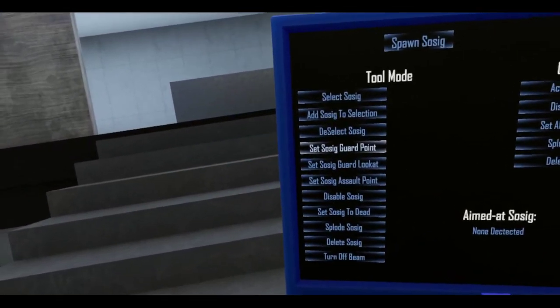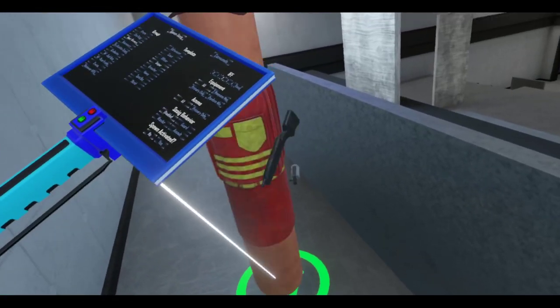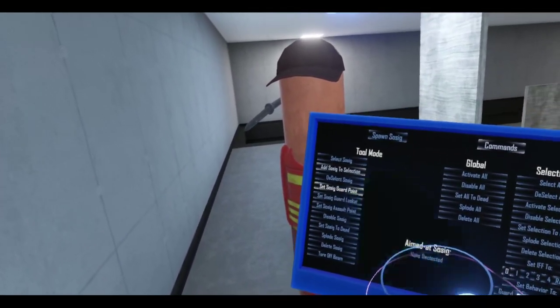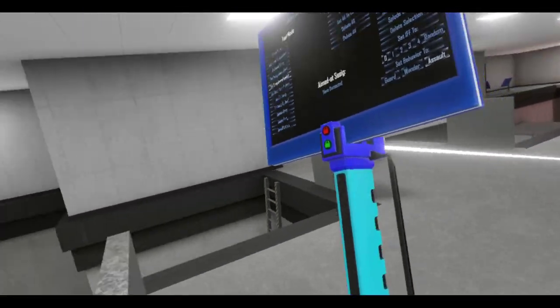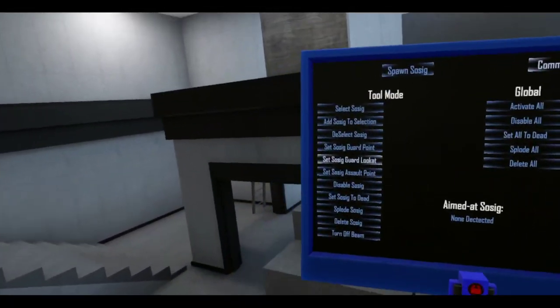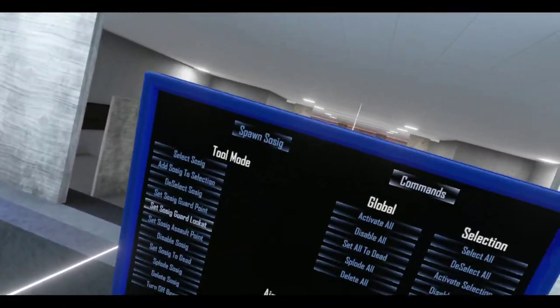I'm going to get some scouts. Let's add these to the selection. And then I'm going to tell them — sausage guard point — over here. Got some going to the guard point. And what's set sausage guard look at? Maybe if I spawn a sniper — select all here, let me just try to spawn a sniper. Put you there. Add sausage selection. And then set sausage guard look at to over here — maybe he'll just stay in this position but look at that point. He's actually looking at it. See the little line there. So when he's activated, he'll turn around and look over there.